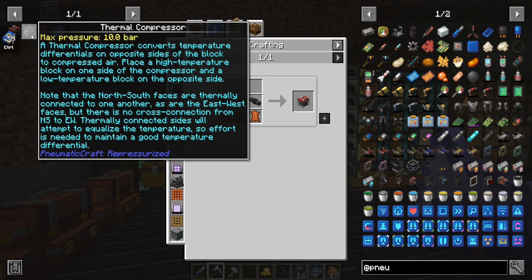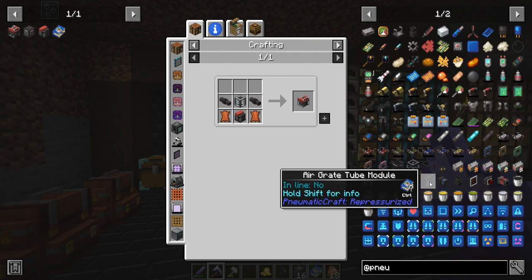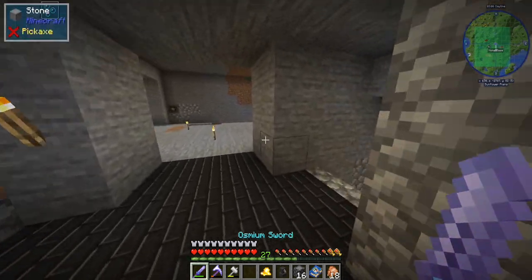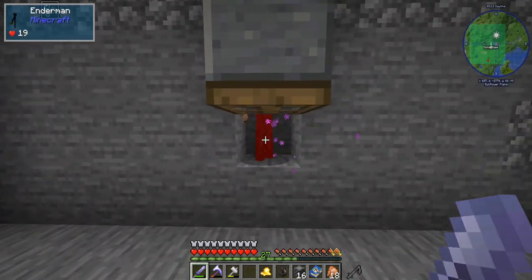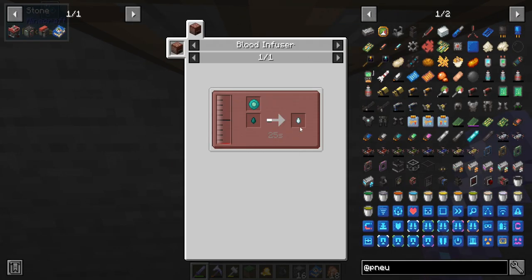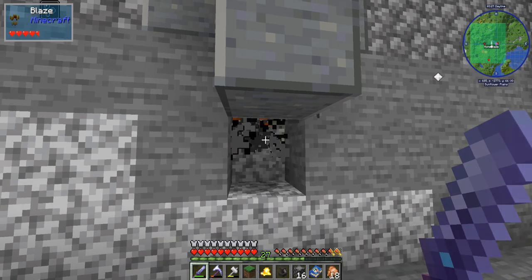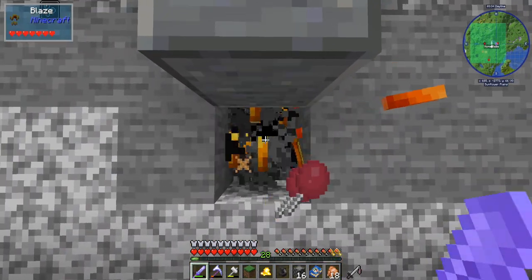When it comes to the thermal compressor: 'Thermally connected sides will attempt to equalize the temperature, so effort is needed to maintain a good temperature differential.' I don't fully understand that. The book showed blue ice, which might mean I need silk touch to find ice. An enderman showed up and dropped an ender pearl — kind of useless right now. I'm going to get silk touch, go find some blue ice, and use that with lava to generate more pressure.